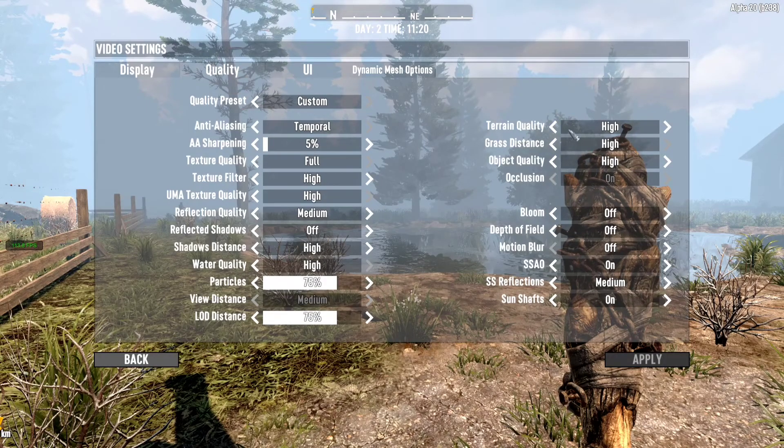I've left everything as is on some sections, but what I've changed is pretty much all of this here. I switched off bloom, depth of field, and most importantly, motion blur. If you hover your cursor over the name itself, it tells you a brief description and what type of performance impact it's going to have on your PC.